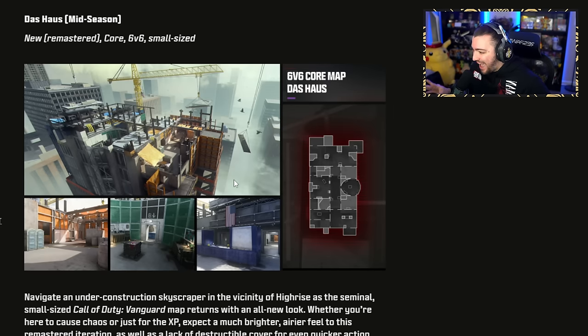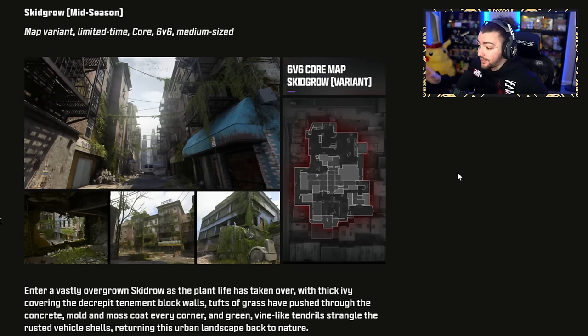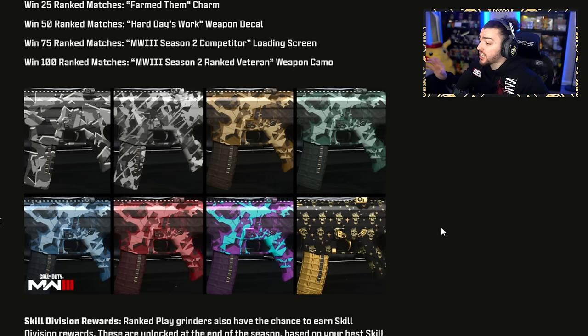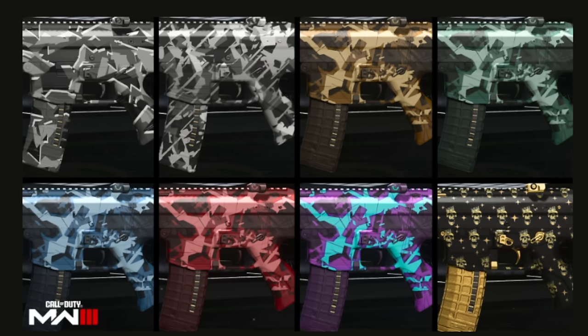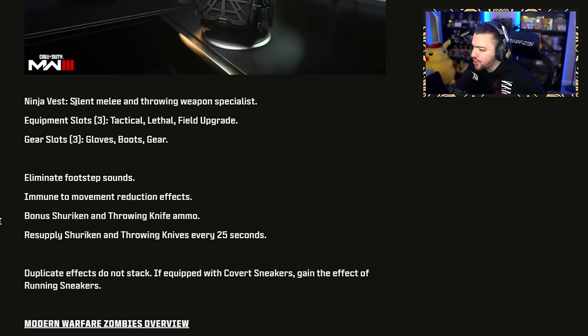DOS House is coming mid-season — it's a remastered one that looks like it's on top of a building that was being constructed but not actually finished. For the variant maps also coming mid-season, we've got Airborne, which is confirmed to be Terminal — looking really cool. The second map variant is Skidro, also coming mid-season. We're also getting new rewards for Ranked Season 2 multiplayer, and you can earn more camos by winning more matches throughout the season. The new Ninja Vest perk will be available on launch: Silent Melee and Throwing Weapon Specialist, eliminates footstep sounds, immune to movement reduction effects, bonus shuriken and throwing knife ammo, and you can resupply shurikens and throwing knives every 25 seconds.